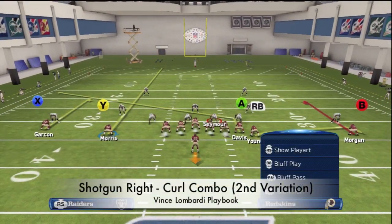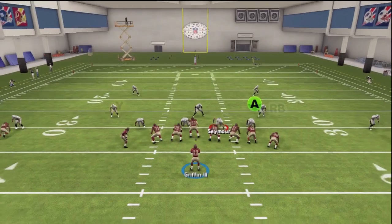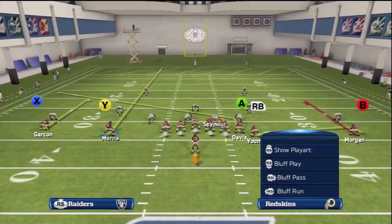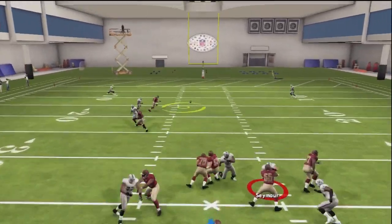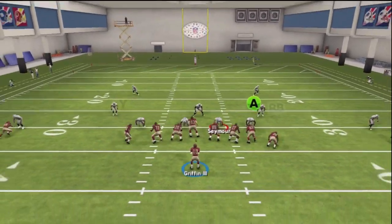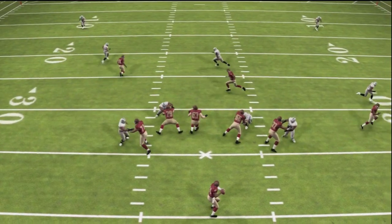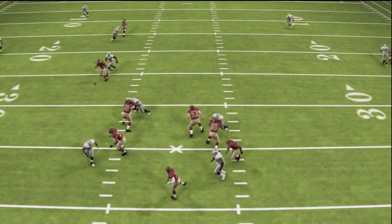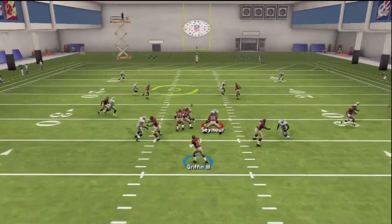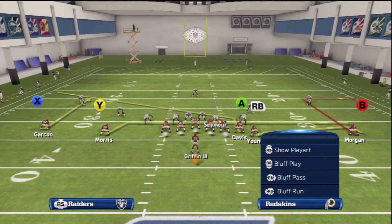We are now ready for the second setup, which involves streaking that Y slot receiver and slanting A. That streak is going to get open for the inside precision pass every time and it's just as effective as a tight end streak. If our opponent overly plays that streak route, we have the tight end on the slant in, which we throw a precision pass inside. Occasionally we'll do a dual streak combo against man coverage — we can throw to the inside for the slot receiver, and for the tight end we throw an outside precision pass.